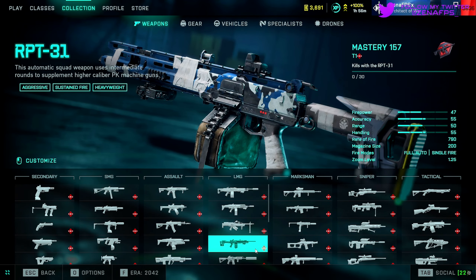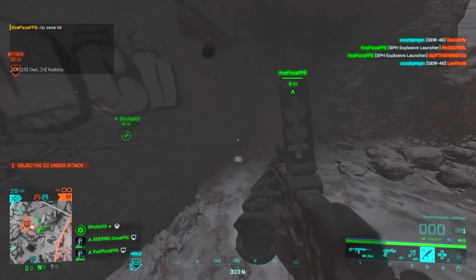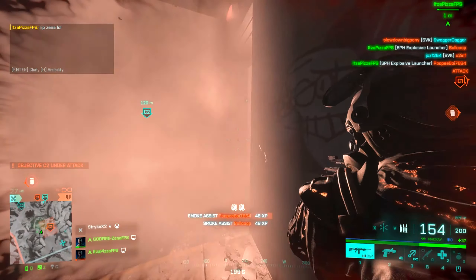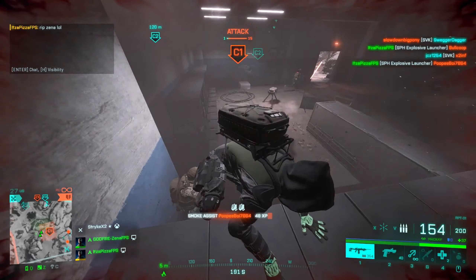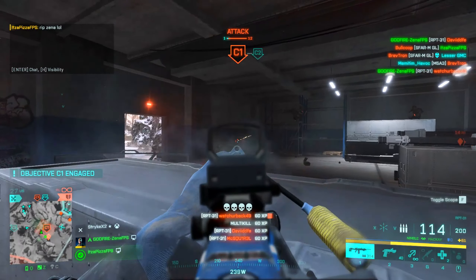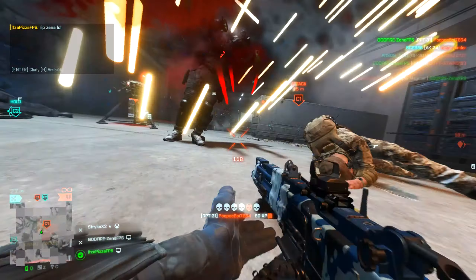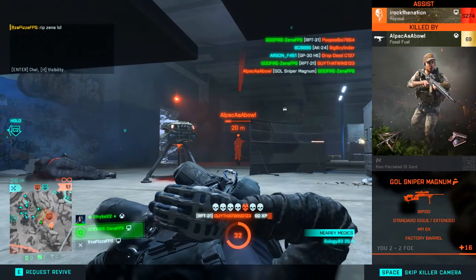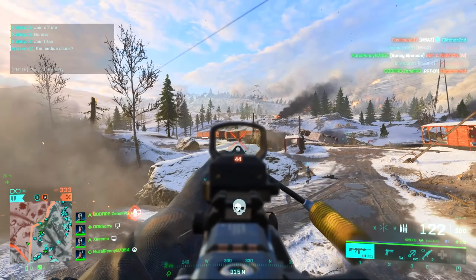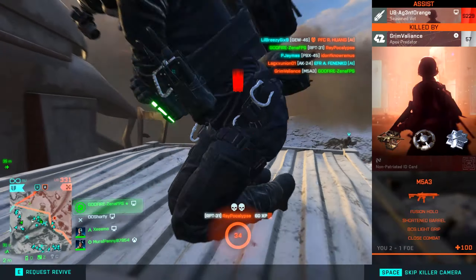Next up for the LMGs, we're going to be taking a look at the RPT-31 — the Season 4 LMG. This bad boy has been one of my favorites since it came out. It's just a really fun weapon: it has a good sound, it packs a punch, it's a really enjoyable weapon across the board. To unlock this, you're going to have to get 30 kills with LMGs from a distance of 75 meters or more, and then also get 10 headshots while aiming with LMGs. Not too bad for the unlock challenges.